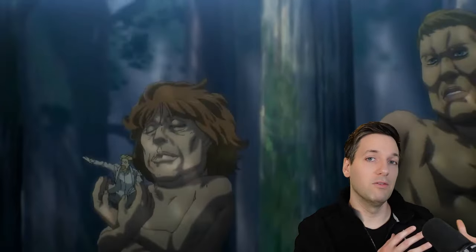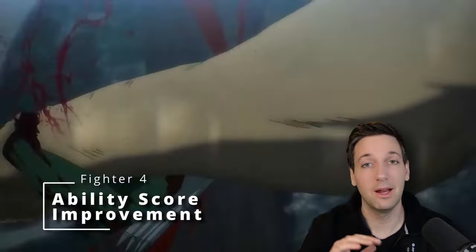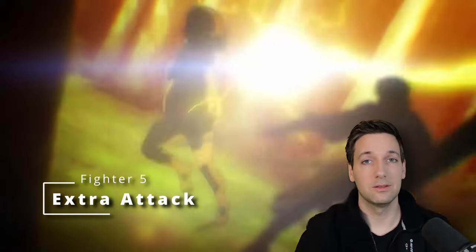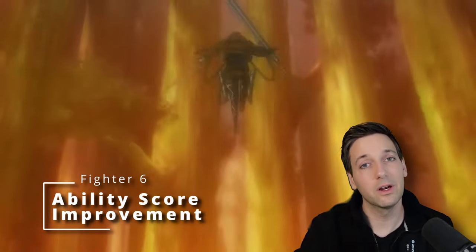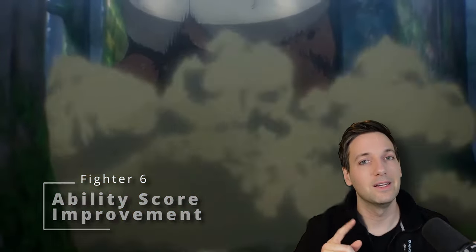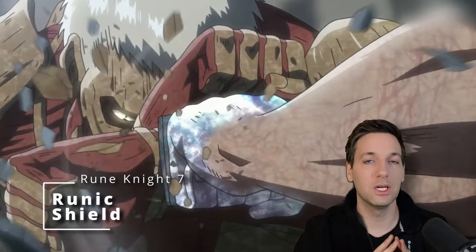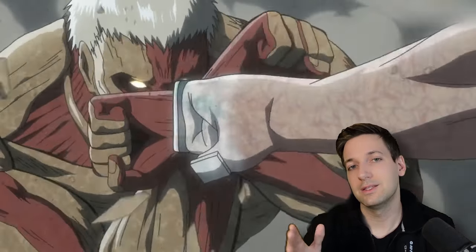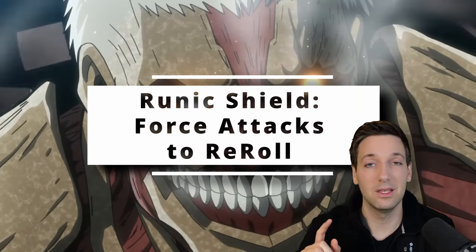Most of the Titans are pretty darn big, so we're going to keep leveling up with Fighter. When you take your 4th level in Fighter, you get an ability score improvement, and at 5th level you get Extra Attack, allowing you to attack twice as your action. At 6th level you get another ability score improvement, and at 7th level you're going to want to lean into the Armored Titan, because you get Runic Shield. Rune Knight grants you this ability so you can help protect your allies — if somebody other than you gets hit, you can force them to reroll on a d20 and take the second roll.